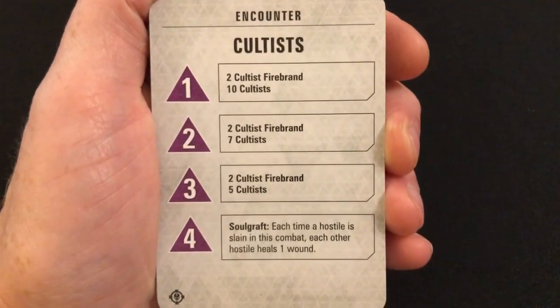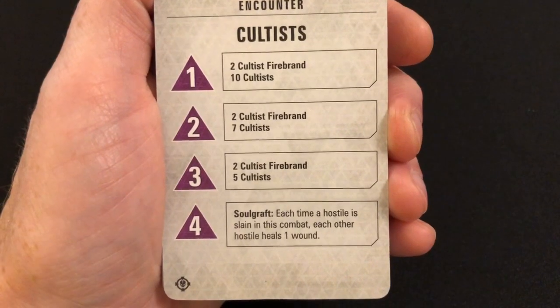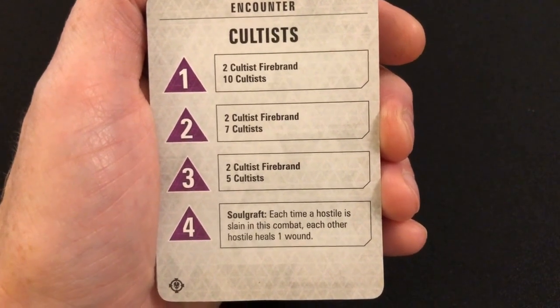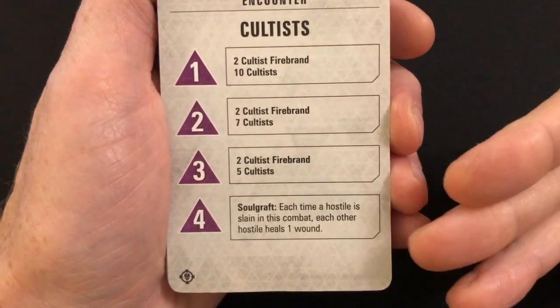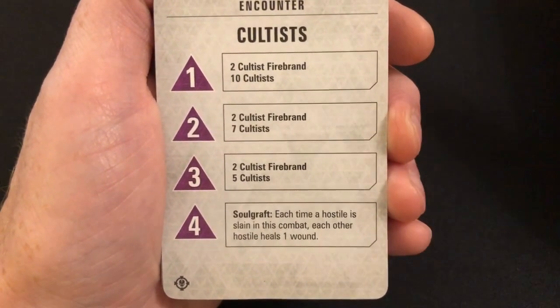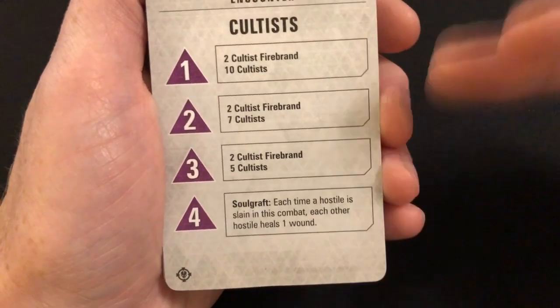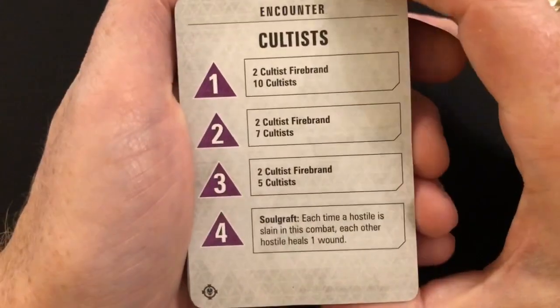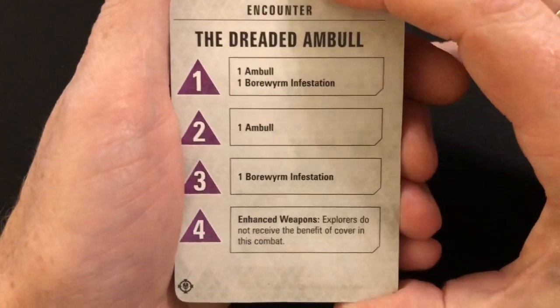That's almost like a pointless thing. You just concentrate your fire — it's one of the things you'd do anyway. When you've got big targets like the Dreaded Amble, you tend to focus all firepower into taking it down first. So all you do with this is target an enemy and keep attacking until they're dead, then move on. I don't think that's going to achieve much of anything really.